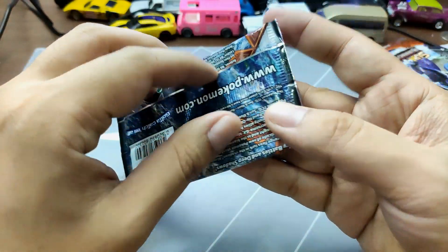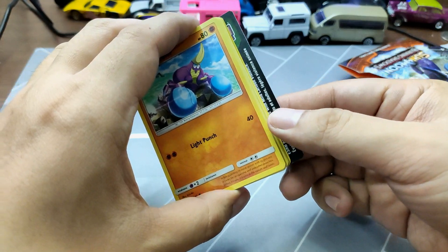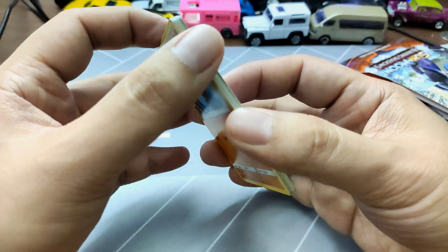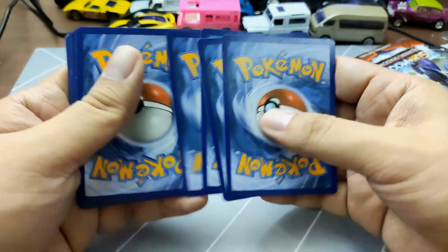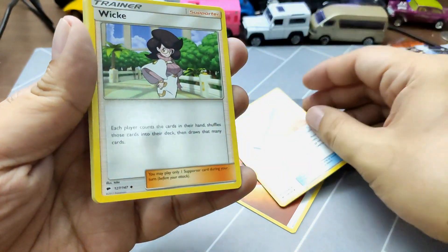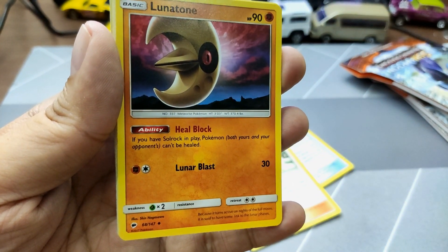This is the first pack — let's hope we can get lucky. That was easy to open. For the Burning Shadows set, we got the green code card, which means we will not get any ultra rares with this one. We get an energy card, Wishiwashi, Taunt, and a Wicked trainer card.